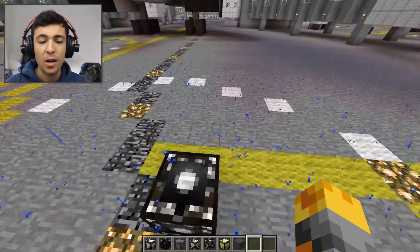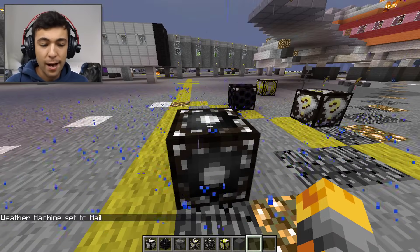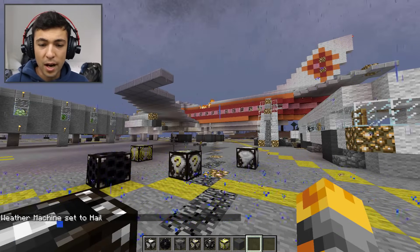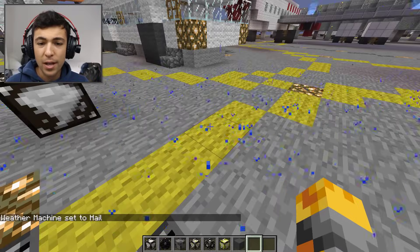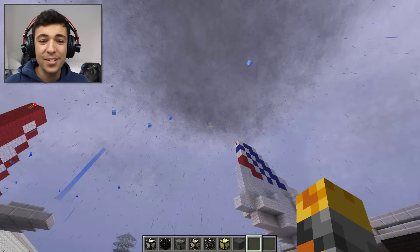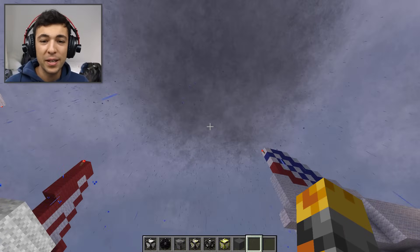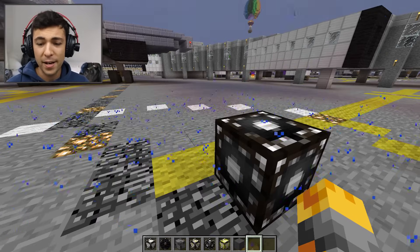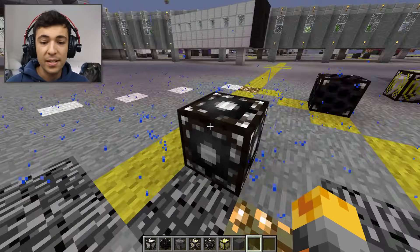Let's try again — we have hail. Where are the hailstones? I saw it! Can you see it hitting the ground? Those are the hailstones. This is great! I can actually see the hailstones falling — they're like little ice blocks. Not bad.